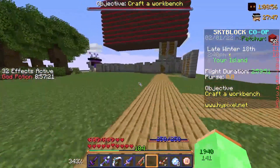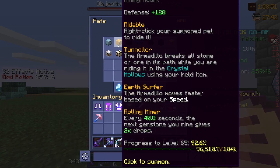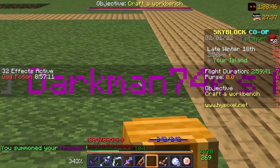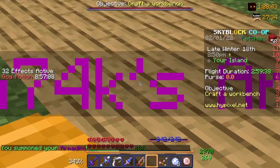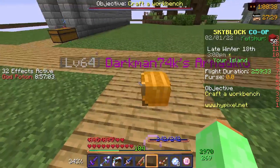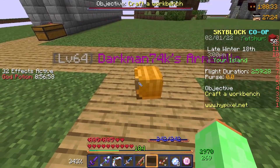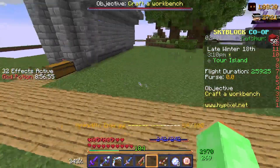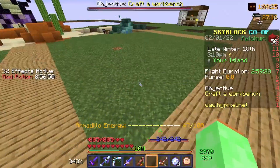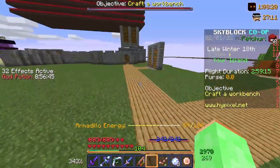For the last one, and the most useful I think — I can call it the Armadillo Glitch. This one is not like the others, it's very good. You need the armadillo pet — doesn't matter what rarity it is, mine is epic, it's a really good pet. But that's not what I'm going to show you. What I'm going to show you is the big glitch.